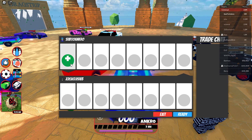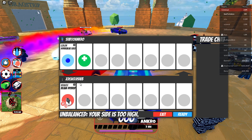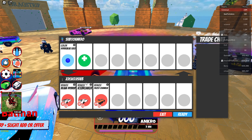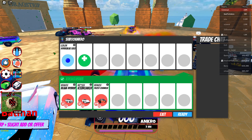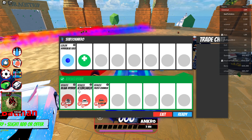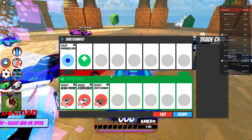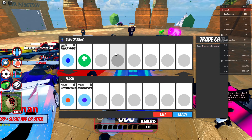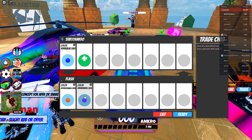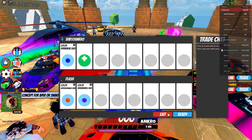We have a trade from Z2 Exclusive — let's see what he has to offer for Hyper Blue Level 5. Okay, this is not a bad offer here — Beam Hybrid and Icebreaker. He's adding more: Beam Hybrid, Icebreaker, and Frostcrawler. This would not be a bad trade for a Hyper Blue Level 5. Even though Beam Hybrid and Icebreaker are dropping, I would still take this offer. And he is offering Hyper Orange Level 5 and Level 5 Purple — that is a nice offer because I think both of these even out on the Hyper Blue. This is actually not bad, I would take this trade, but I'm going to decline.